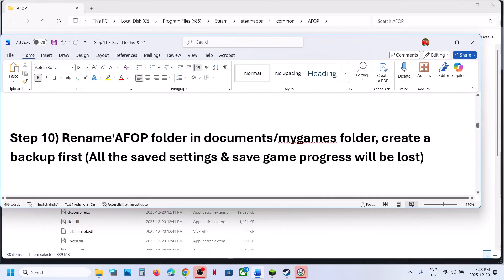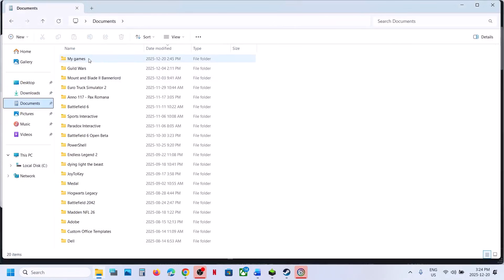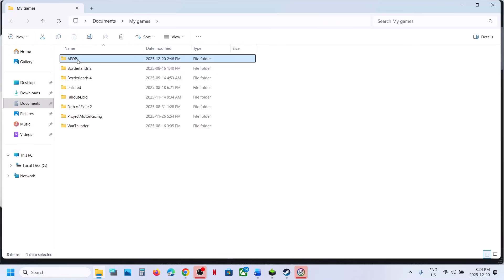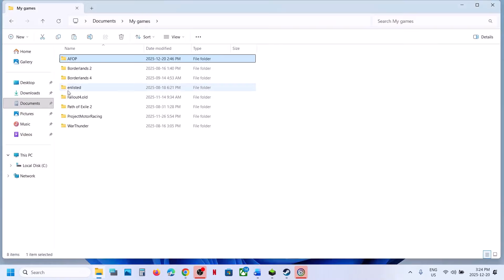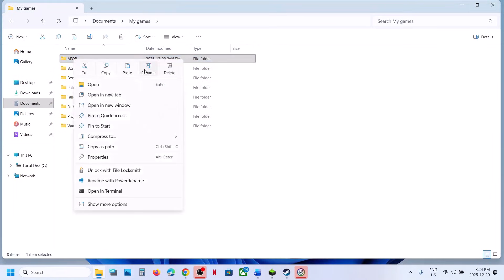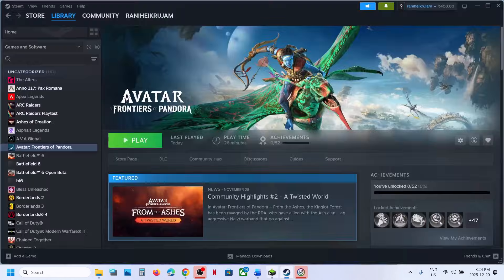The next step is to rename the AFOP folder in Documents. Create a backup first because all saved settings and game progress will be lost — you will have to start from scratch. Go to your Documents folder, open the My Games folder, find the AFOP folder, copy it to create a backup, then right-click and rename it. Relaunch the game and check.